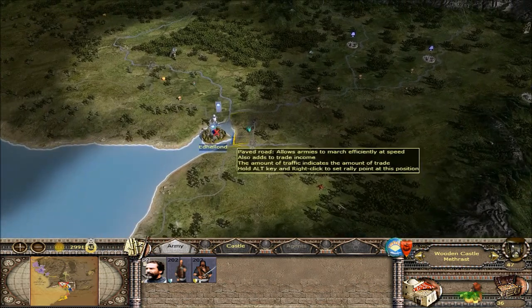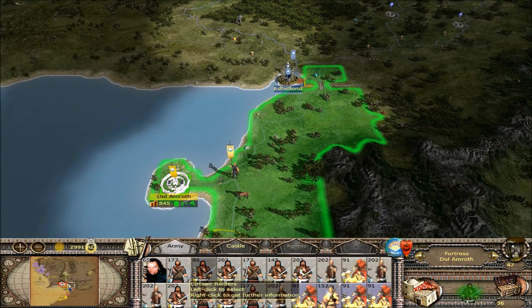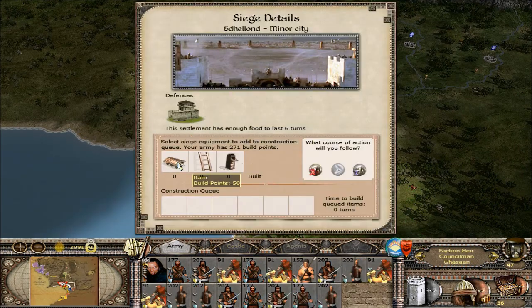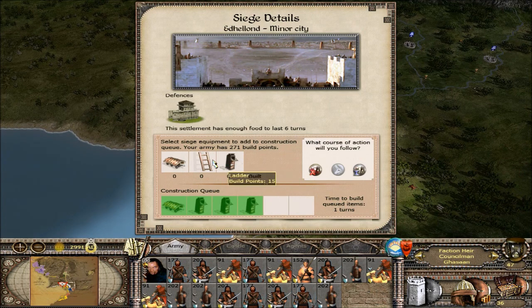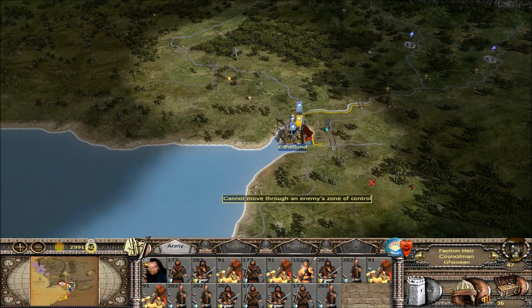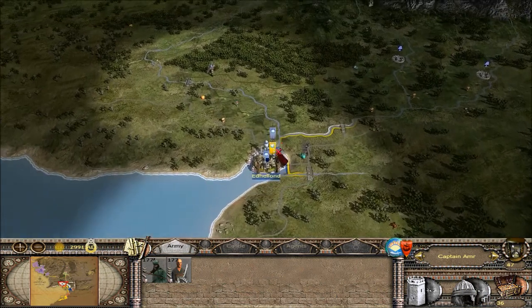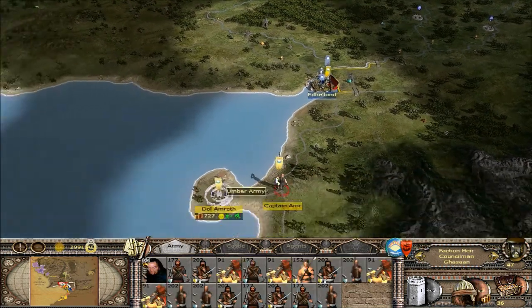I wonder if we shouldn't put this place under siege right now with just about everybody here except these guys that are retraining. This is a substantial force. I think I'm going to go ahead and hit him — we shall engage, we shall prevail. Let's go ahead and get a ram, some towers, and some ladders — that's two turns. We might siege him for two turns and it'll last for six. Yes, maintain the siege. He's going to have a reinforcing army just out here with some coastal wardens, and these guys will reinforce them.